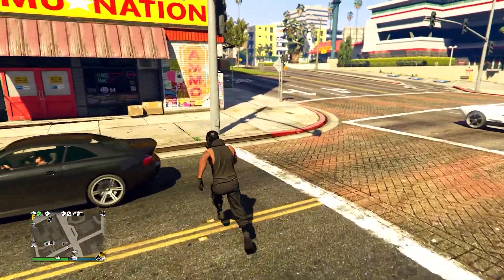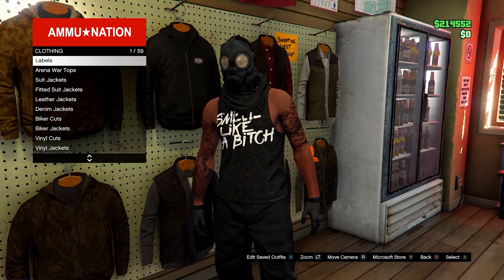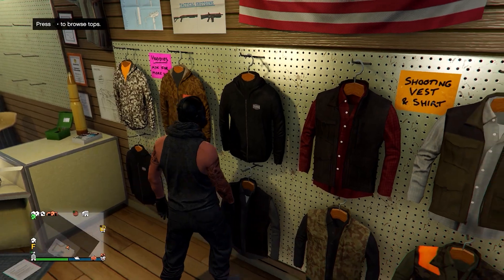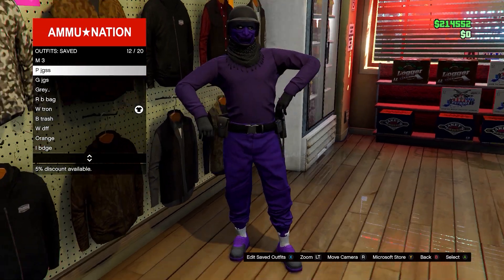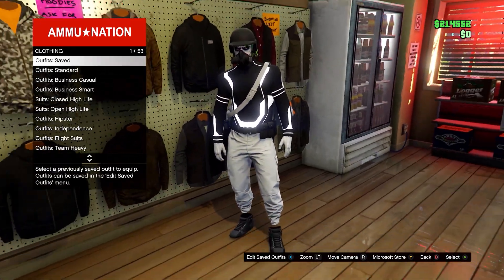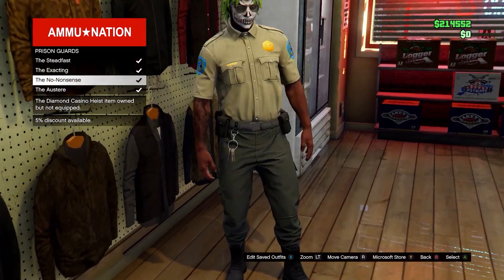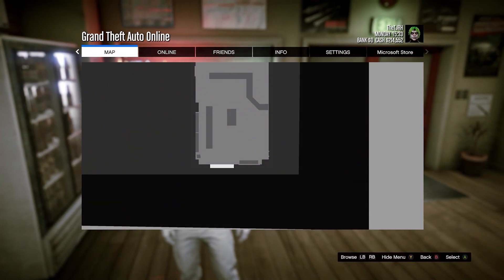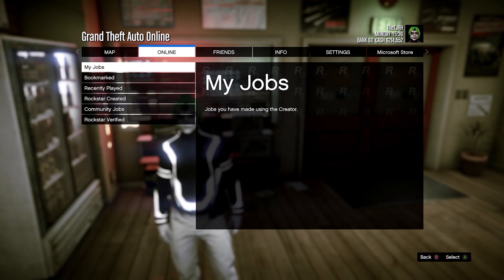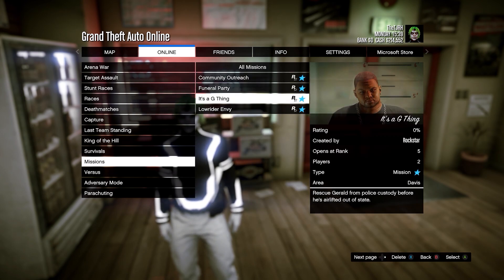When you spawn back in, go opposite you into Ammunition and then go to the outfit section. On outfits, head down to any belt you want to merge — I'll be using the gun belt. You can use the paramedic belt if you have one saved. It also works with any belt in the game, including prison guard belts and air racing suit belts. Choose whatever belt you want to merge. Then open up your pause menu, go to Online, Jobs, Play Job, Bookmarked, head down to Missions, and start up It's a G Thing. You'll need to bookmark this on Social Club — I'll leave a link in the description.